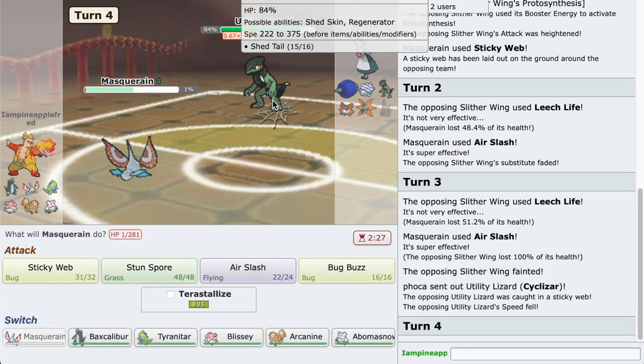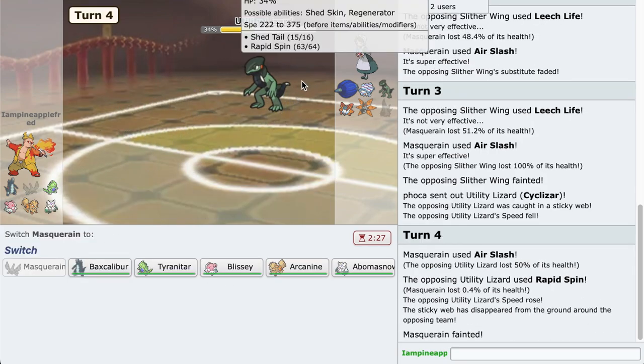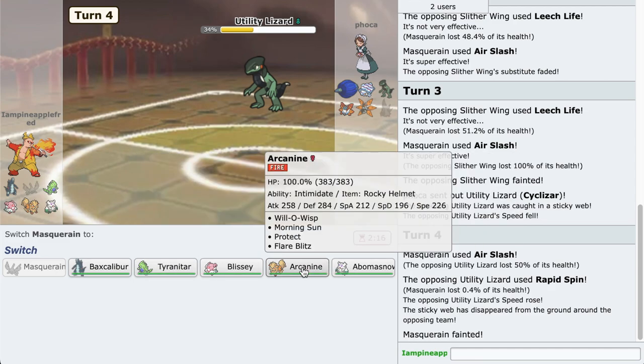And that's one Slitherwing down. And Utility Lizard - the Cyclizar. I have problems speaking today. Let's go for Air Slash - flinch maybe? Rapid Spin. Not great for us but I do have the Terastalized Tyranitar. I set it to Ghost Type just because it's kind of fun.